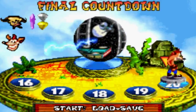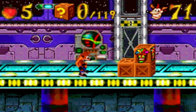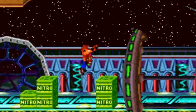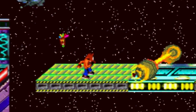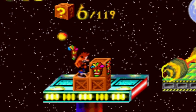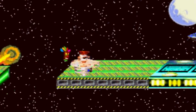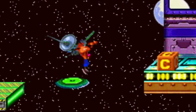Hey everybody and welcome to part 5 of Crash Bandicoot: The Huge Adventure. Final Countdown — here we go. We have 119 gems, so not anything too crazy. We gotta go straight down apparently — it's gonna be a nitro-heavy level. The whole hitbox detection in this game and any of the GBA games is a little bad, so that's probably why they give you an Aku Aku there.